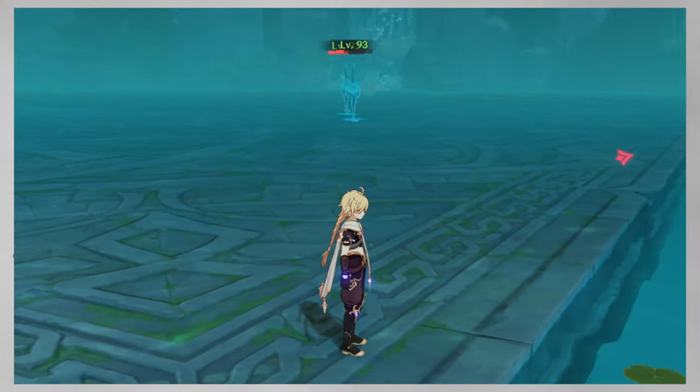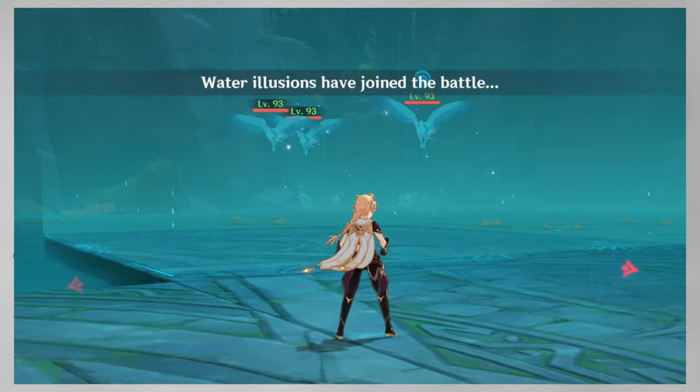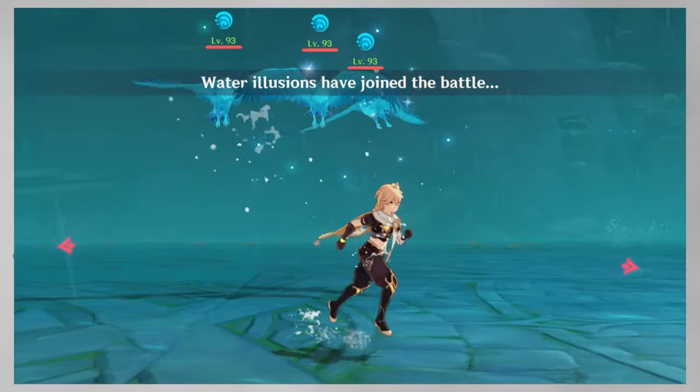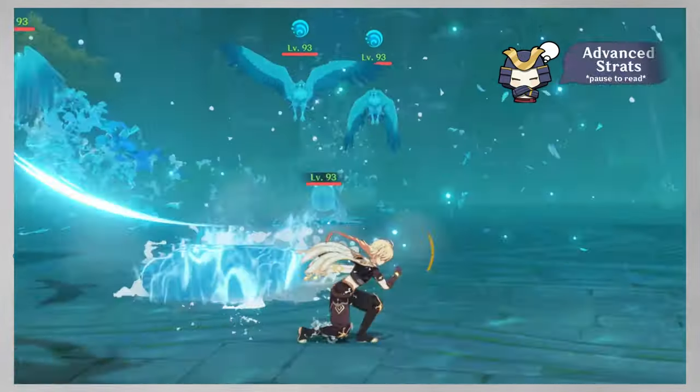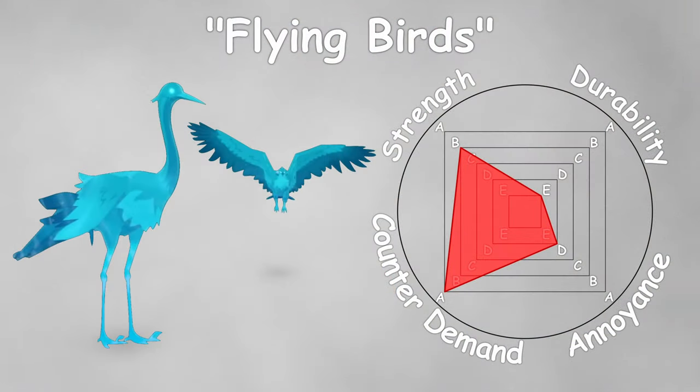You can run far away to make them come closer if that happens. Raptors, on the other hand, follow you and perform quick dives. They have a short charging animation, but it's still pretty hard to avoid this attack due to how fast it is.